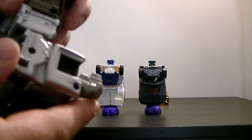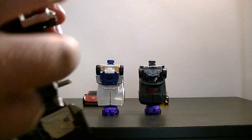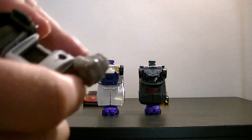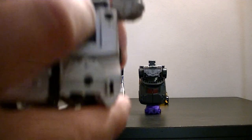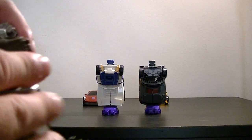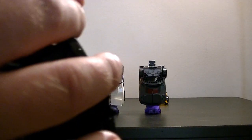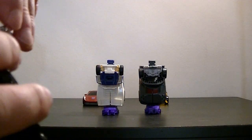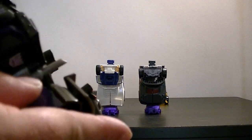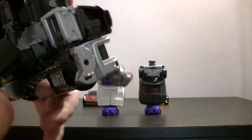Now the arms — remember before we turned them around for Motormaster, but we don't do that this time. They just slide up here; the hands flip back and kind of out of the way, and that flips forward because this is your arm connection socket. Same thing on this side — flip that forward, the whole thing flips up and kind of locks into place. And then this flips over and locks in, though it's not a particularly strong lock, which has its own set of issues we'll come to.